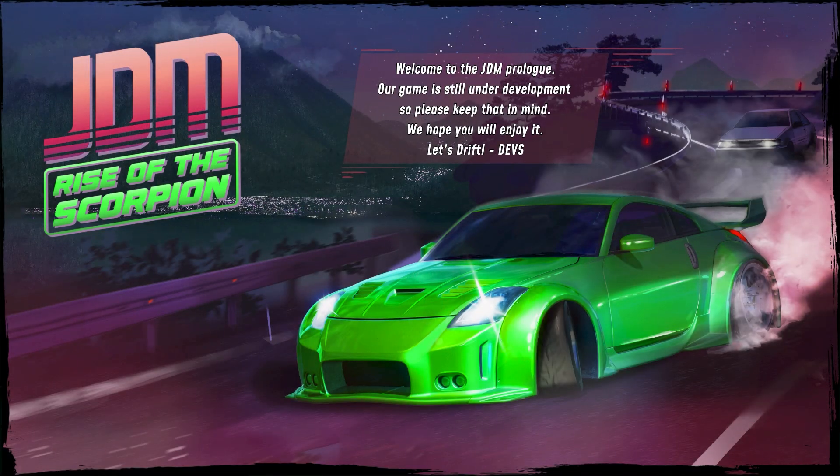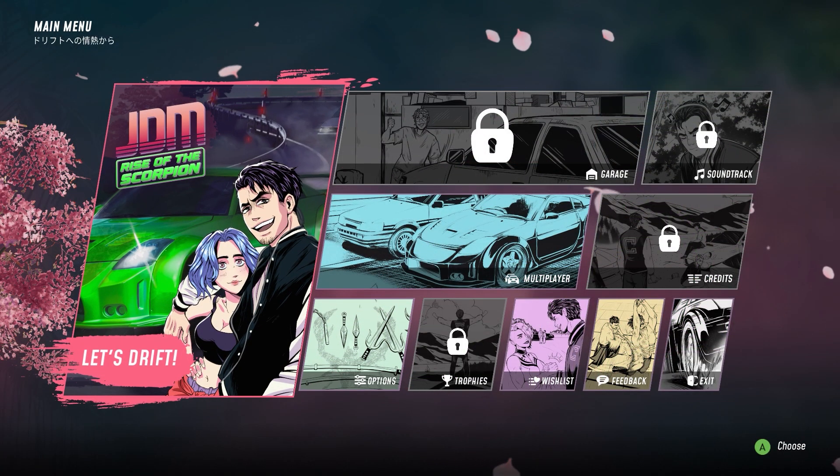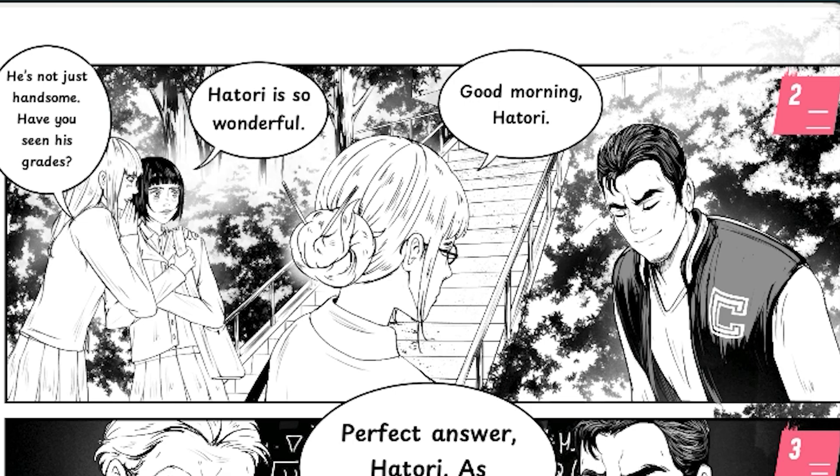Here we go — welcome to the JDM prologue. The game is still under development, so please keep that in mind. We hope you enjoy it — let's drift! We're going to start the game, and this time we'll be driving a green 350Z. I started reading the manga from the left, but in Japanese manga you have to start from the right.